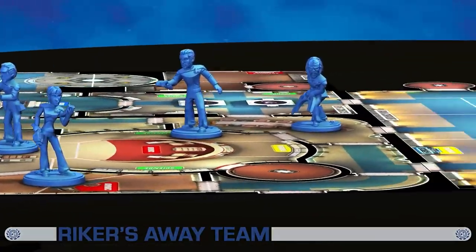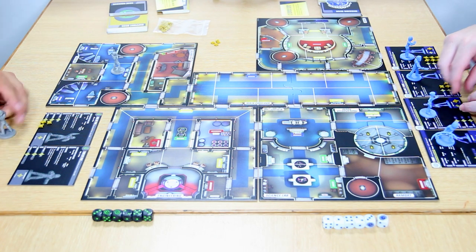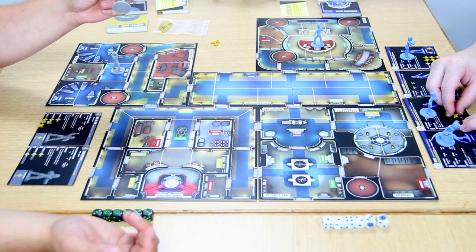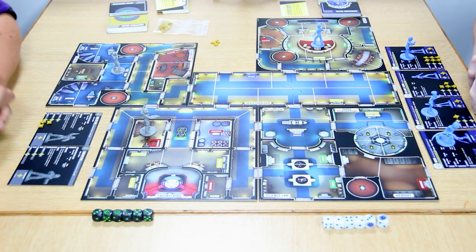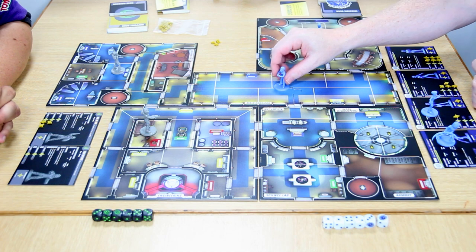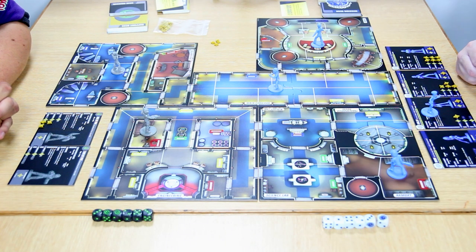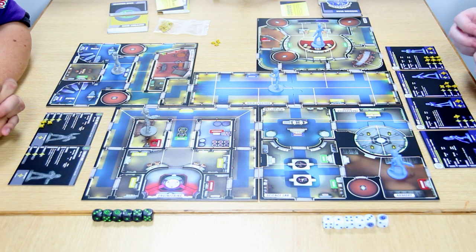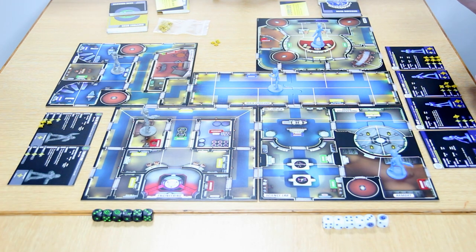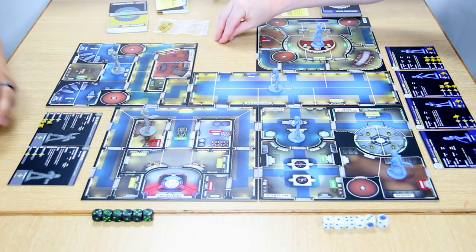When you deploy, players take alternating choices. You can't deploy on a tile someone else is already on. I'll deploy in medical, Riker goes right on the bridge in the chair — the Borg turn up in engineering with the sofa. The Federation starts with two Borg on the board with the rest arriving later. Data goes in the corridor running a scan with his tricorder, Worf starts in the armory, and Shelby — who can't be in the same room as someone else — goes elsewhere.